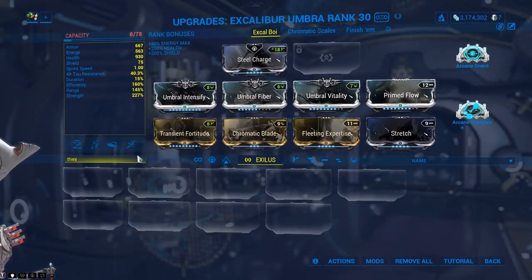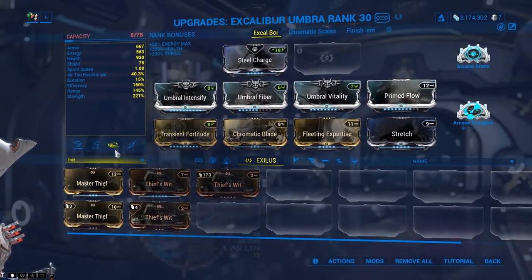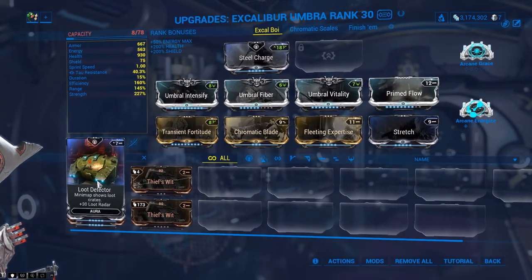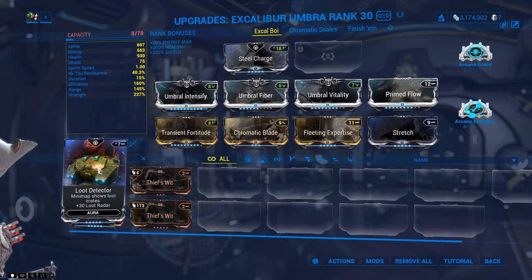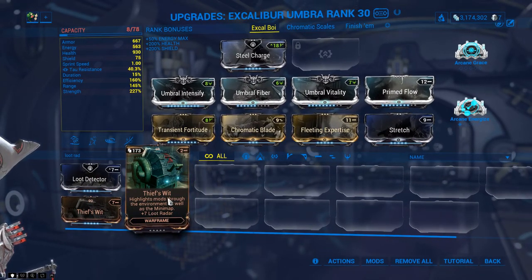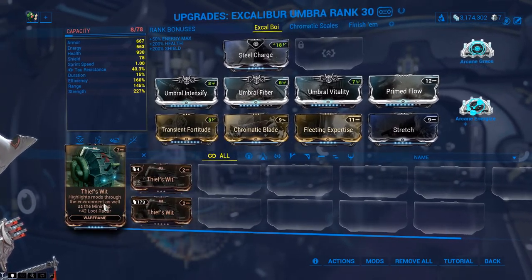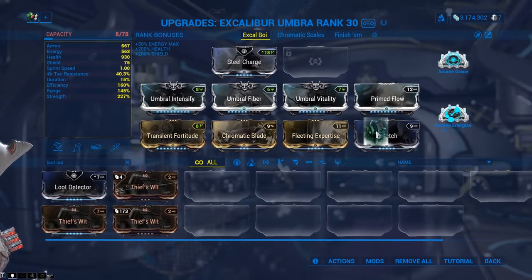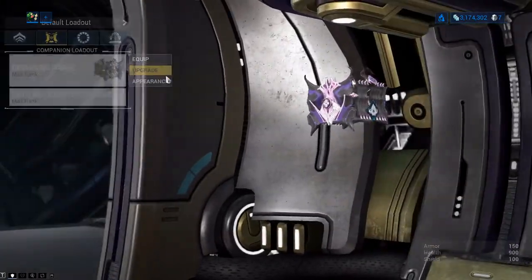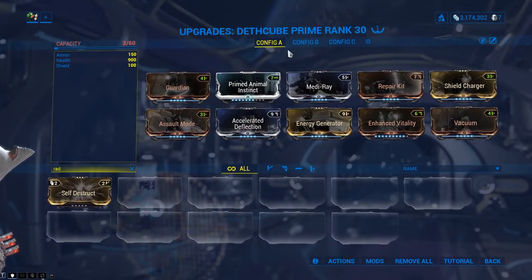For this one I'm going to sacrifice a mod slot and throw on Thieves' Wit. This one is a really good one to use. There are a couple of loot radar mods — there's an aura mod called Loot Detector that you might have to buy, and Thieves' Wit which is not too hard to farm. I normally just get it in the Plains of Eidolon, or you can buy it for like two to three plat on the market. If you have the mods for it, you can also put Animal Instinct on your companion or sentinel — that works as well.